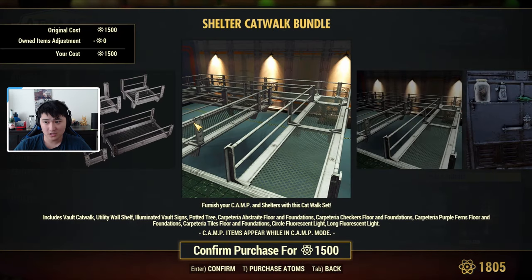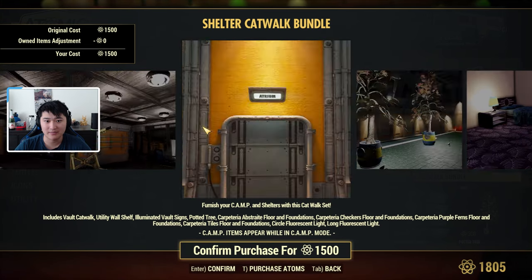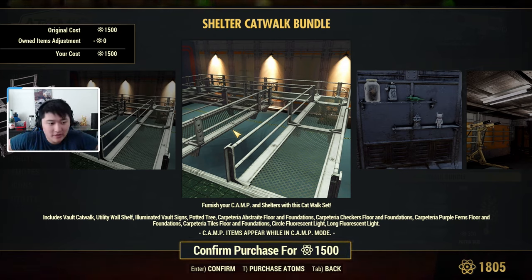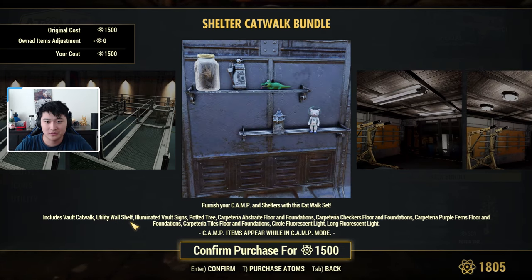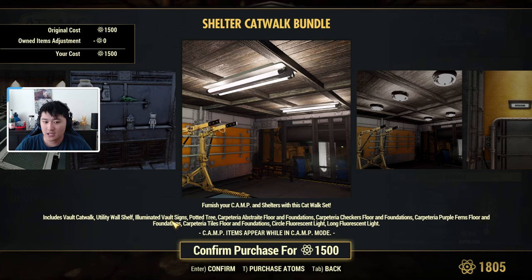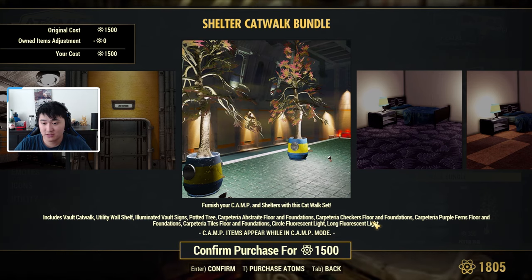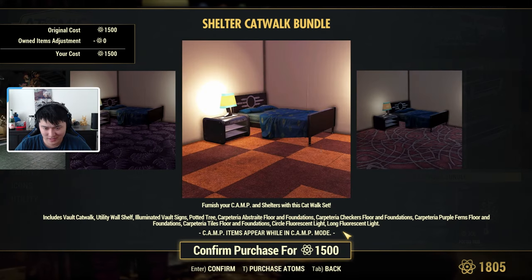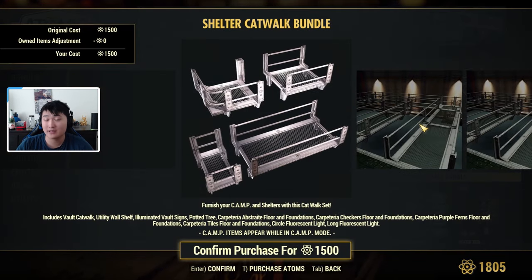Then we have the Shelter Catwalk Bundle. If you want to make flooring hovering above, this is how you can have the theme match. It's 1500 atoms and includes the catwalk, utility wall shelf, illuminated vault signs, potted trees, floors, foundations, checkered floors and foundations, purple ferns floor and foundations, tiles floor foundations, circle fluorescent light, and long fluorescent light. In my opinion, 1500 atoms is quite a lot.